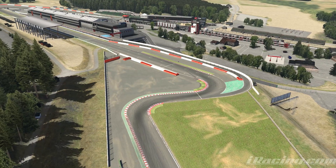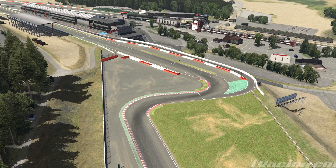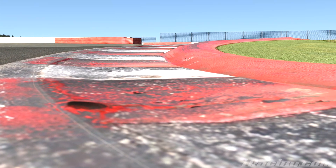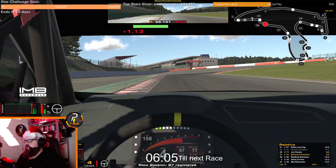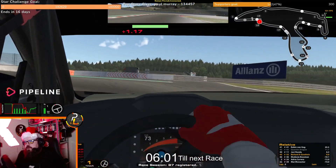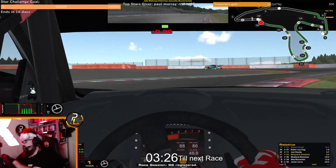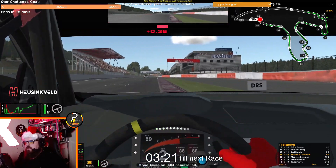Tip number four: the chicane, or as people used to call it, the bus stop. There are so many approaches here — late braking, compromise, late apex — but my very largest tip is to simply avoid the sausage curbs on both the right and the left. You'll need to practice to get as close to them as possible and not hit them. They're big enough that they'll lift your car, which will then cause you to lose traction and speed, causing loss of lap time. The unpredictability and the unsettling of the car is not worth any tiny amounts of lap time you might gain.